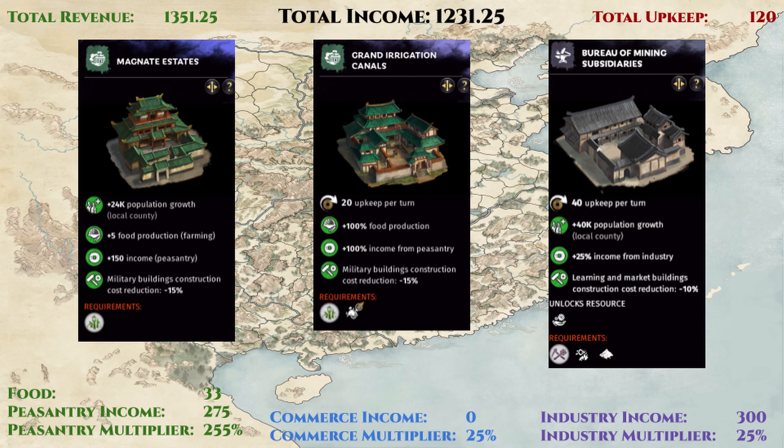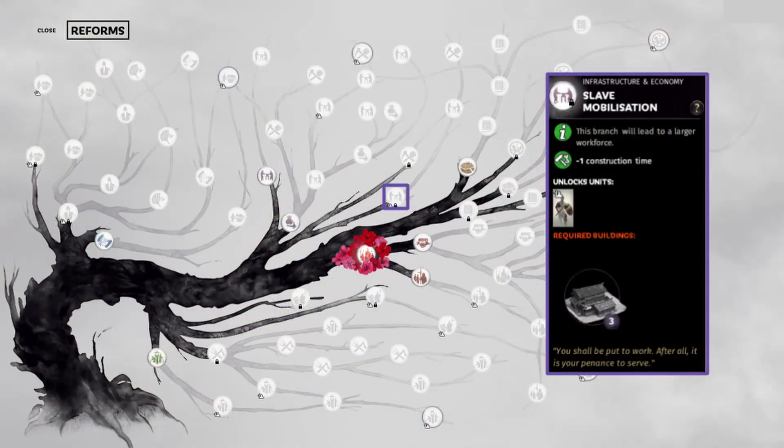But I really wanted to include it, since it allows us to unlock a very important reform for our game. The slave mobilization reform requires a level 3 labor building to be unlocked. It has a passive bonus of minus 1 turn construction time for all building construction. This is a very powerful boost that is locked behind the otherwise difficult to build building. So when you take Yangzhou in your games, be sure to keep the labor building around until you unlock this reform, before tearing it down and building something much more optimum.